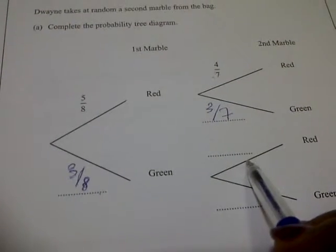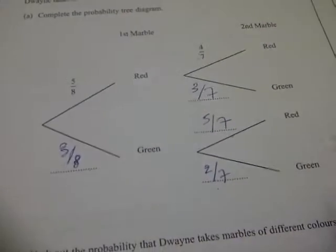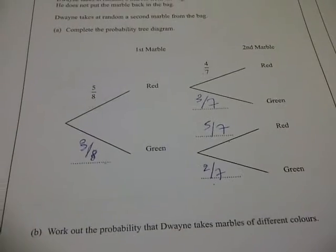Now for the green branch: the probability for red will be 5 over 7, and for green will be 2 over 7. So that's it for the probability tree diagram.